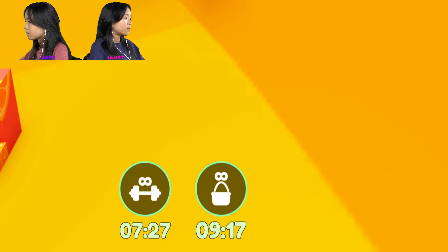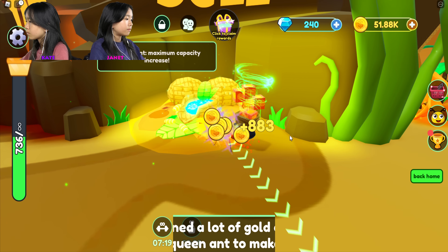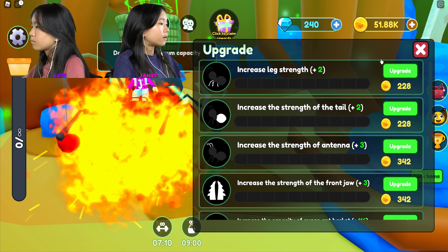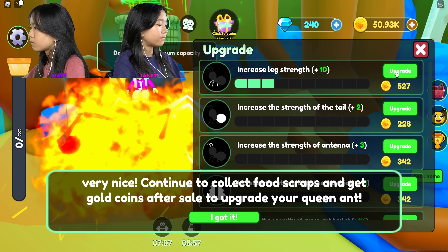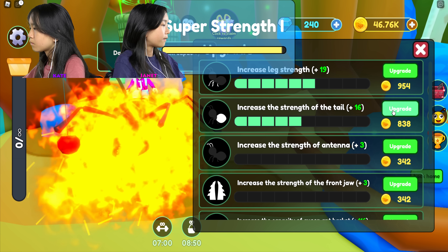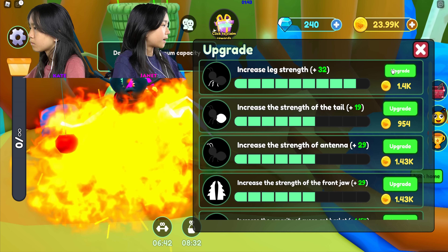I'm gonna go back, get rid of this arrow, and sell my fruit. I sold everything and gained a lot of gold coins. It says go and upgrade your queen ant to make her a lot stronger. I have this much coin so I can upgrade a lot. I'm gonna upgrade her leg strength - I'll upgrade them all to this level right now.